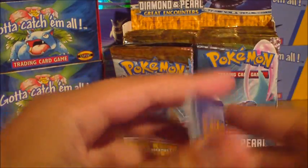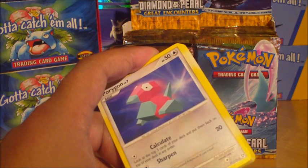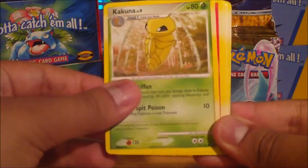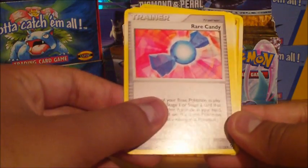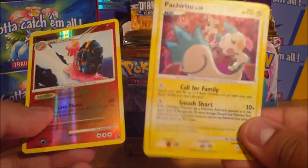Okay, Chris Elliott pack. Porygon, Koffing, Kakuna, Torchic, Whismur, Rare Candy — didn't know that was in here. Purugly, Magcargo Reverse, and a Pachirisu Holo, which I've already got. So that's Pachirisu Holo — not bad, good stuff.